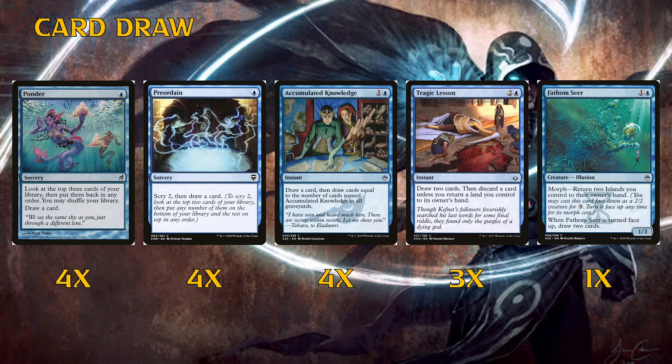You can bounce your Lonely Sandbar for great utility — sure you have to play it tapped on turn one but then you can bounce it later to cycle it. Having the utility of picking up your snow basics to trigger additional mills is huge. Fathom Seer is a two-mana 1/3 blocker that helps stall early aggression; you can also morph it, return two lands to hand, then turn it face-up to draw two cards. You could bounce a Lonely Sandbar and a snow island, replay the basic to mill two, then cycle the sandbar — huge value.